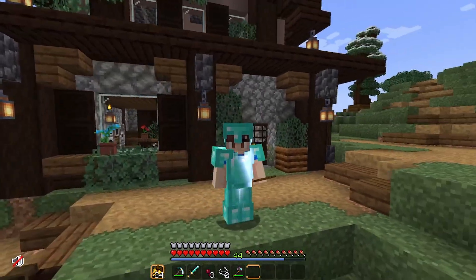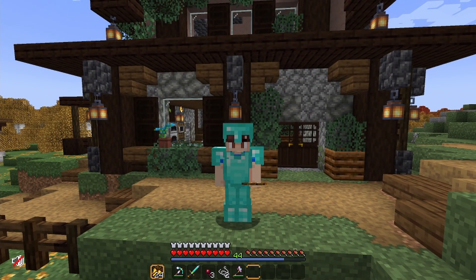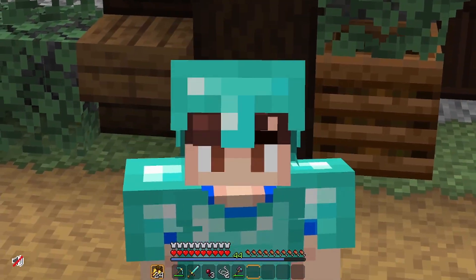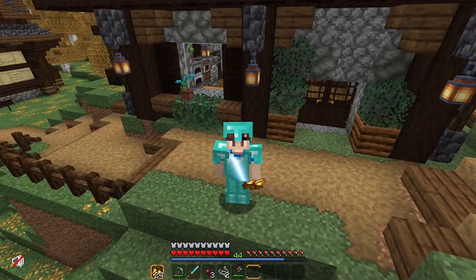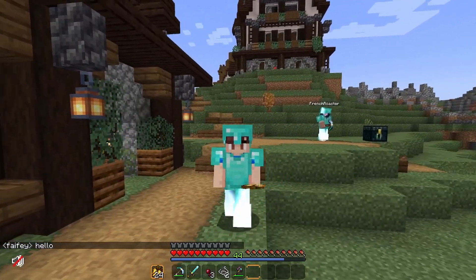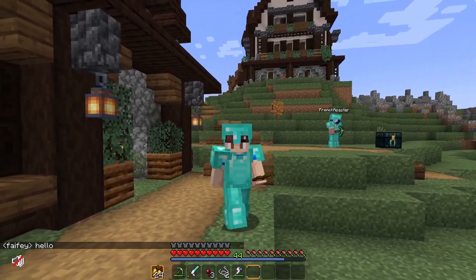We got a bunch of trades, emeralds, and books, but today is a very fancy day — we are going to go fight the dragon. But we're not doing this in full armor, because we're smart. We are going in no armor and stone tools. We're going to meet up with everyone here in a second, and then Supa jumped on and he wanted to talk to me.